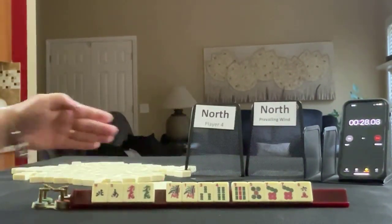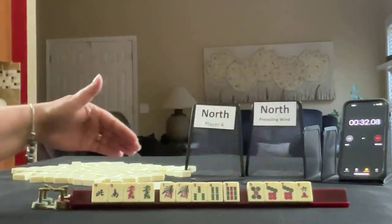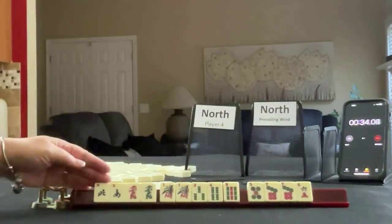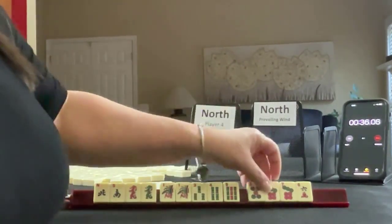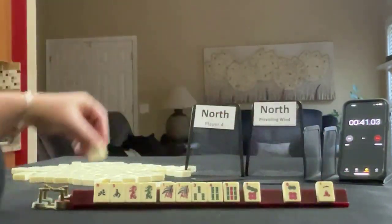We have honors, winds, dragons — mostly bams with a pair of sevens. I'd focus on one suit and honors. Let's pass these three. We got an east.